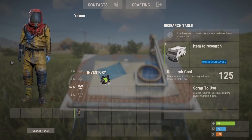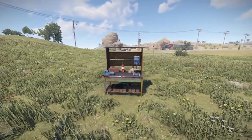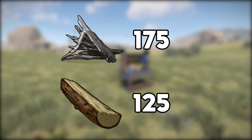The module is a tier 2 vehicle part and takes 125 scrap to research. You can also acquire the blueprint through the level 2 workbench tech tree. Once the blueprint is learnt, you can craft the module at a level 2 workbench for 175 metal fragments and 125 wood each.